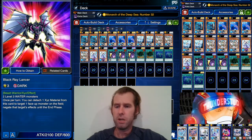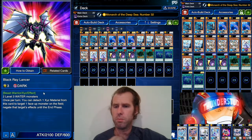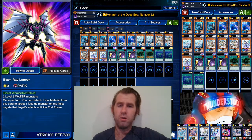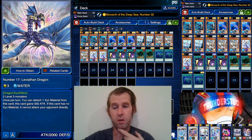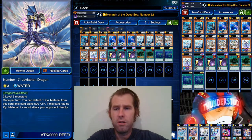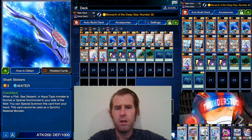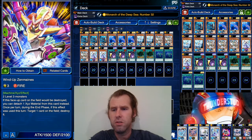Mostly we're getting some level threes that are worth summoning now. Black Ray Lancer takes two water monsters — once per turn, detach one XYZ material, target a face-up monster on the field, negate its effects till the end phase. It's kind of a worse Force Focus but much easier to summon. Then we have Leviathan Dragon — once per turn, detach one XYZ material, this card gains 500. He starts at 2000, pretty good. Only downside is if this card has no XYZ material it cannot attack your opponent directly. Keep it at 2500 to attack directly; if you need that 3k, bring it up.